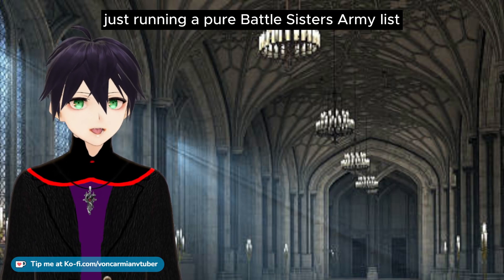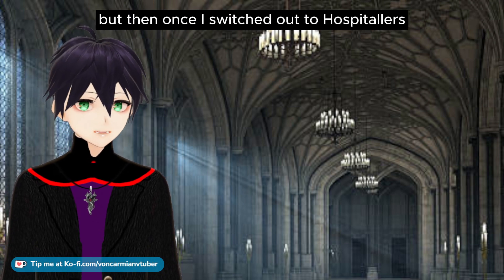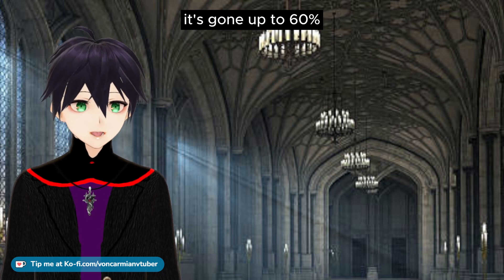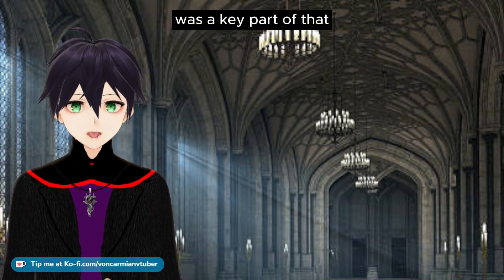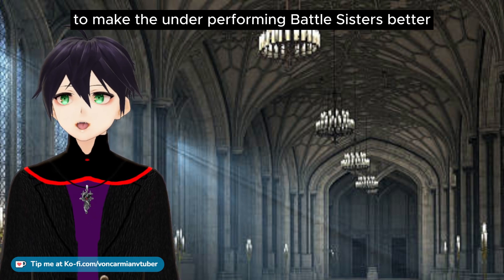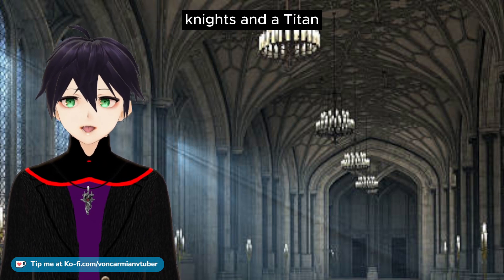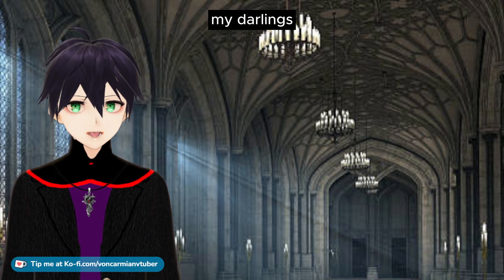Running a pure Battlesisters army list, my win rate is 50% this edition. But once I switched out to Hospitallers, it went up to 60%, and the Hospitaller was a key part of that. I do think help is required for the Battlesisters, and I have completed a video to make the underperforming Battlesisters better with the use of Imperial Agents, Knights, and a Titan if you want. My darlings and viewers, have a great day of 40K.